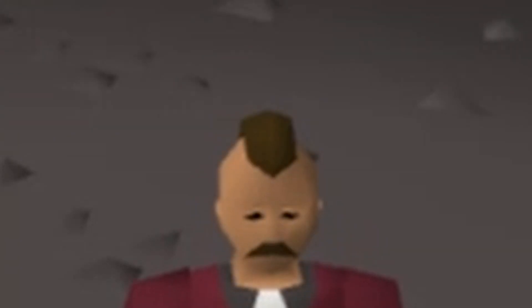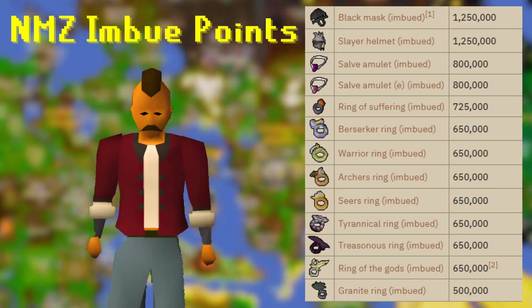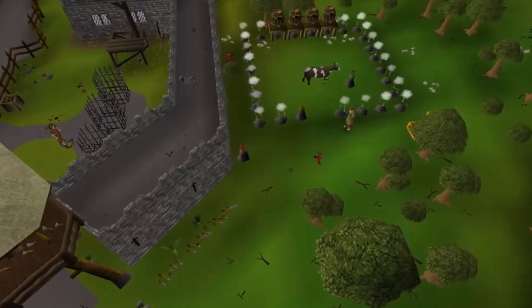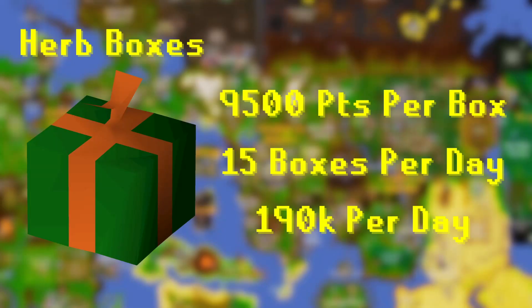Here's a little extra tip — it's not just one item, but imbuing jewellery like the Berserker Ring, Archer's Ring, and Seer's Ring is a great way to get a quick free upgrade if you already have the base gear. You can imbue various items by training combat in the Nightmare Zone. It costs some coins to enter, but if you train here for a while, you should make your money back by spending the excess points you earn on herb boxes.